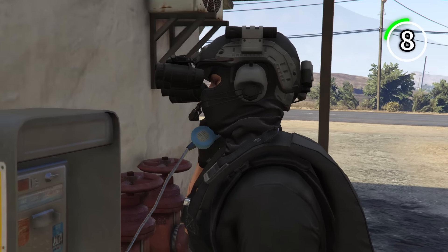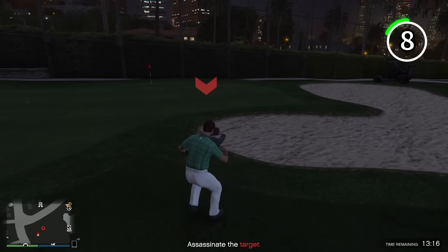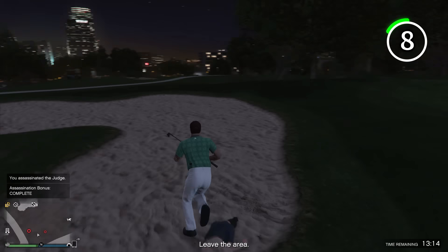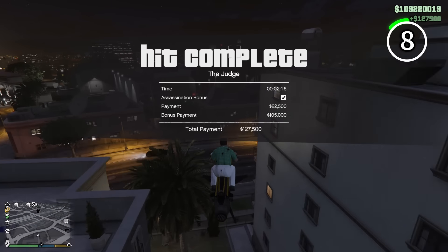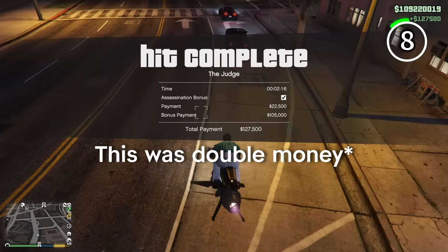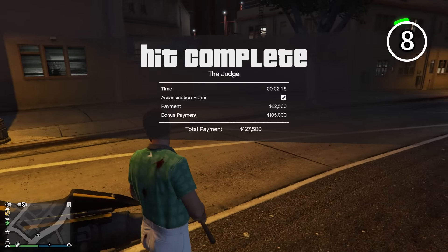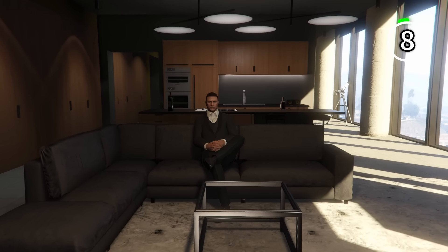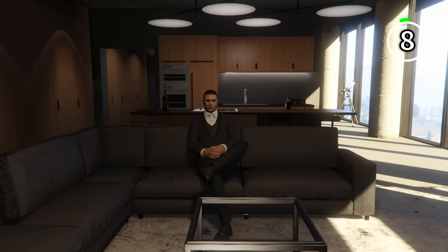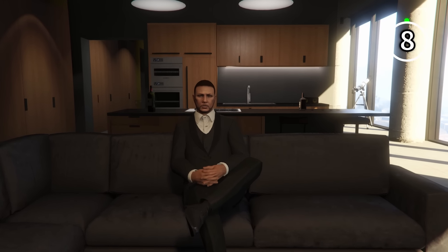The final way to make money at the agency is the payphone hits — small assassination missions that only take five minutes to complete. Each mission has an assassination bonus, which if you complete it, can see you earning up to $45,000 for a few minutes of work. They do have a 10-minute cooldown between each hit. But with that being said, the agency is a must-own property, offering some of the best ways to make money and countless other benefits. If you don't already own it, you're missing out.